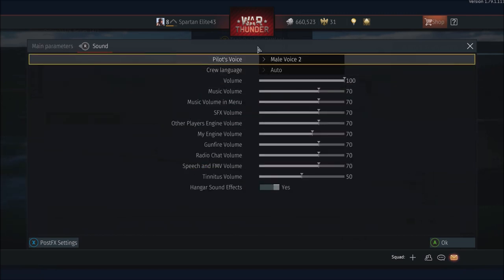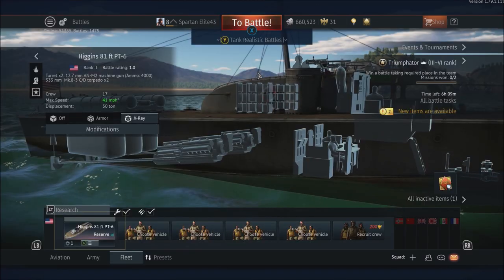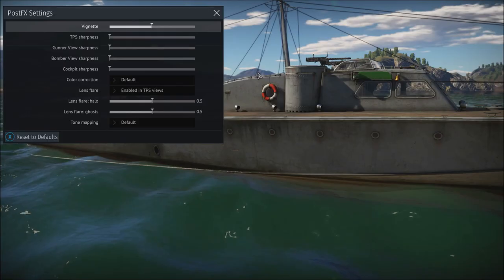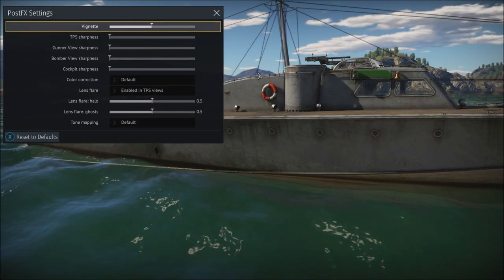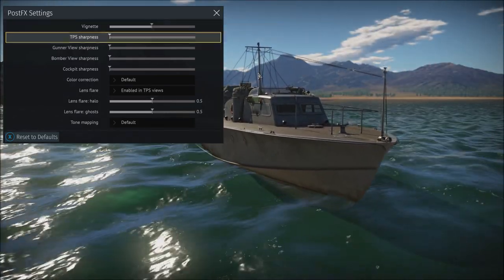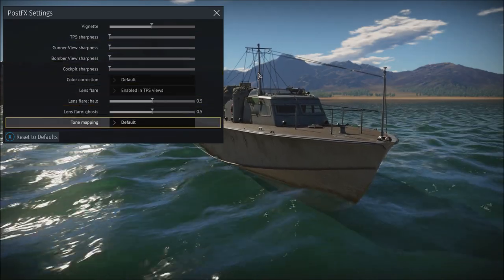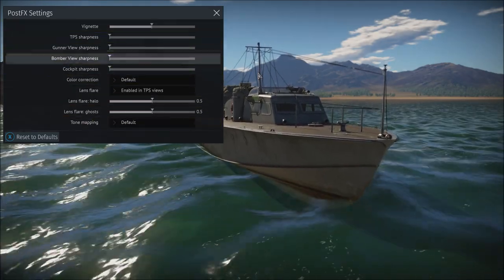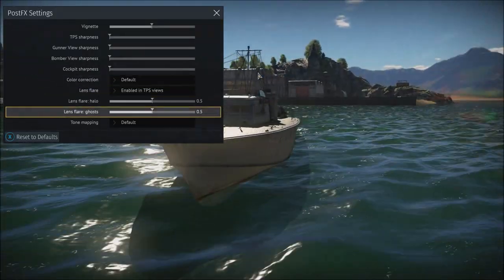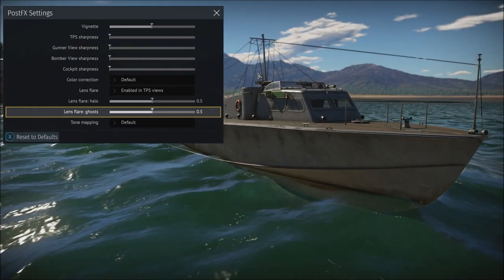You can also go to the sound menu and change the pilot's voice and all your sound effects. And if you press X in options, there are post effects where you can actually change the colors and whatnot — like taking lens flare down. But the game looks good, so I don't think I'm going to mess with these too much because I like the cinematic look. Though lens flare can get in the way if you're fighting at a distance.